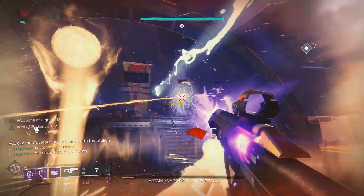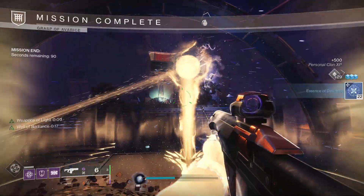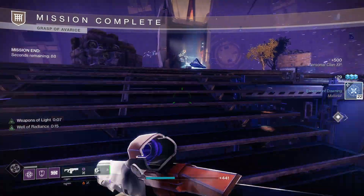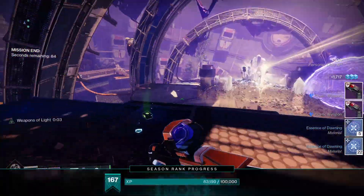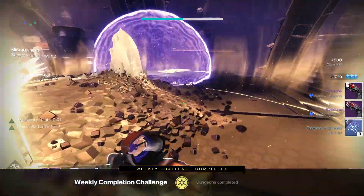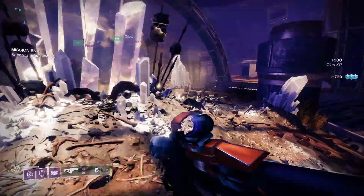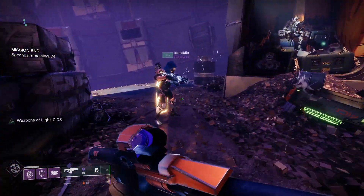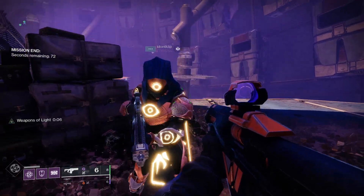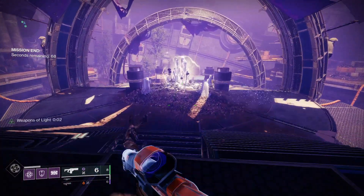When it first came out it wasn't farmable, but Bungie have recently patched it and now you can farm away to your heart's content — just keep doing that encounter and eventually it will drop. This is really good because it's a targeted way to get a really good weapon so you can hunt for that god roll IS Luna. Also once you get the weapon to drop, you can also get it from the secret chests found in the dungeon, so there are many more places to get it.